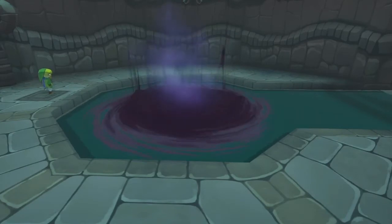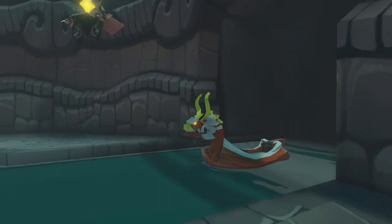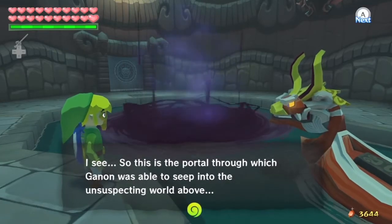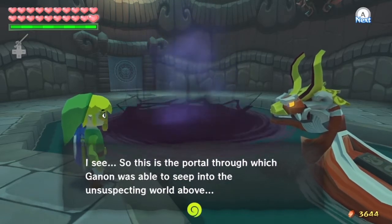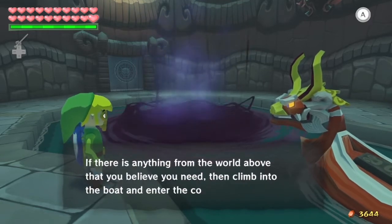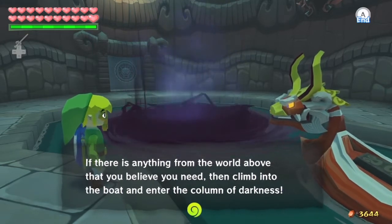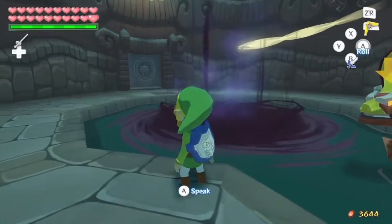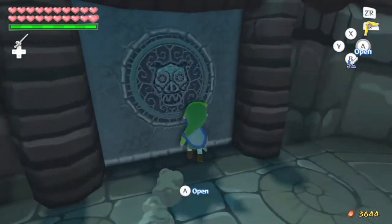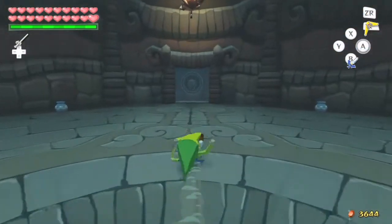Launch the boomerang - one, two, three - there we go! I'll show you where that order comes from later. A dirty black portal appears and none other than the King of Red Lions appears, scaring the crap out of us. He says: 'I see - so this is the portal through which Ganon was able to seep into the unsuspecting world above. We should make use of this path that Ganon created for himself. If there is anything from the world above that you believe you need, then climb into the boat and enter the column of darkness.' A nice little way out, but we're not going to take it.